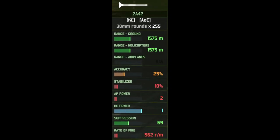The second weapon is the 2A42 30mm autocannon. It has a ground range of 1.5 kilometers, the same range against helicopters, 25% accuracy, 10% stabilization, 2 armor penetration, and a rate of fire of 562 rounds per minute.